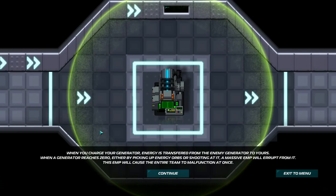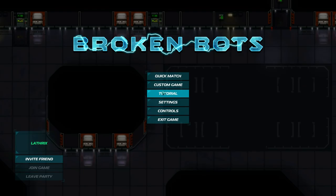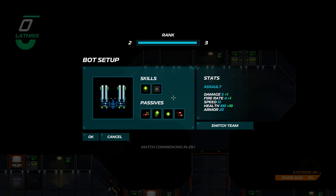When you charge your generator, energy is transferred from the enemy generator to yours. When a generator reaches zero — either by picking up energy orbs or shooting at it — a massive EMP will erupt from it. This EMP will cause the entire enemy team to malfunction at once. You are now ready for battle.